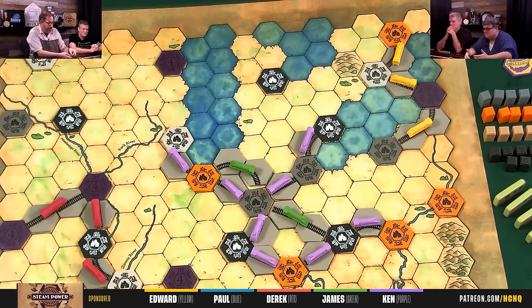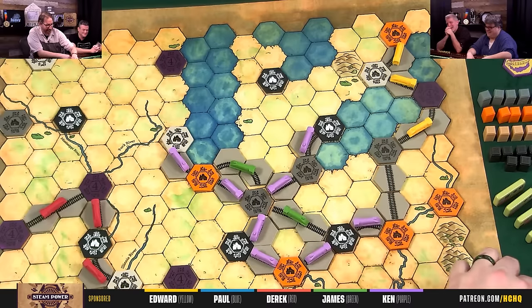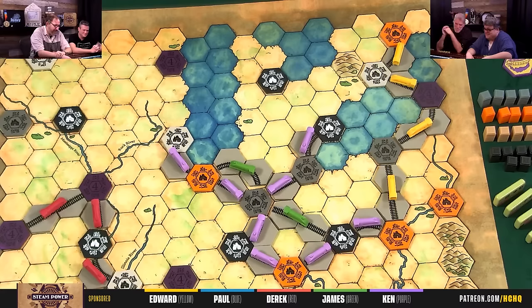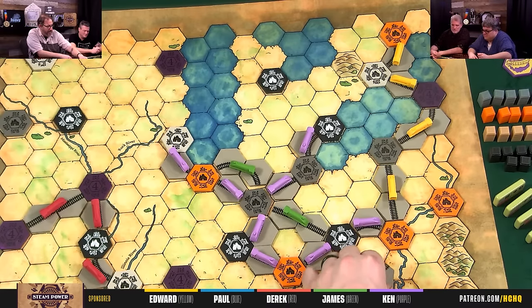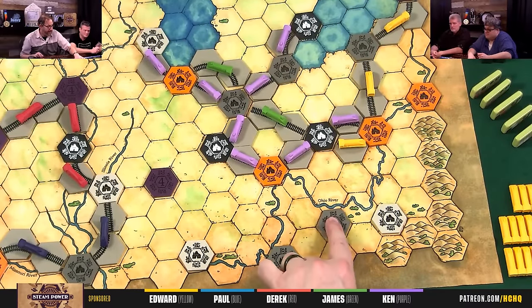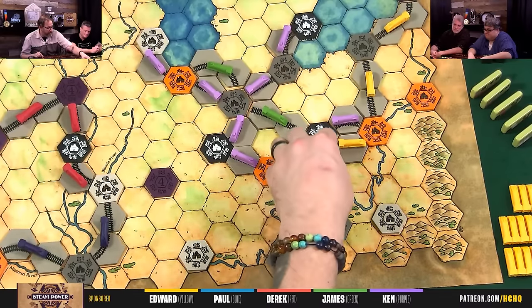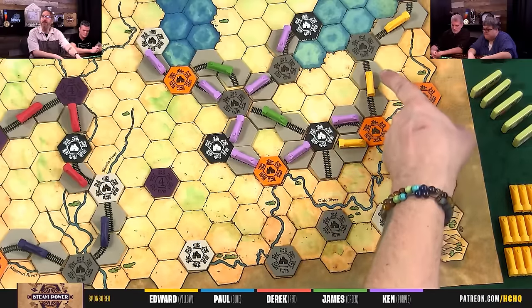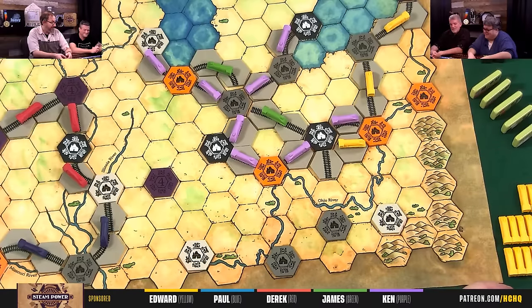Paul takes his turn. For his first action he builds two track down toward Huntington, WV. Then he builds another track, and they have their first dangling track situation.